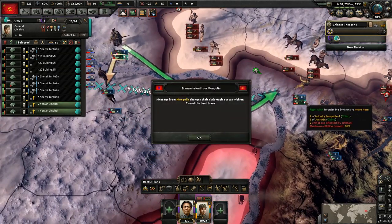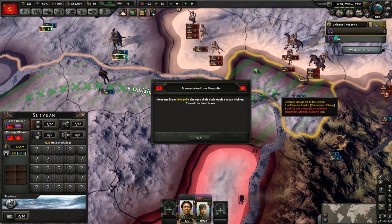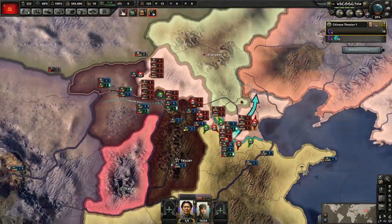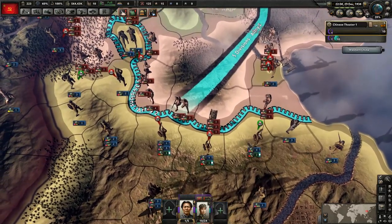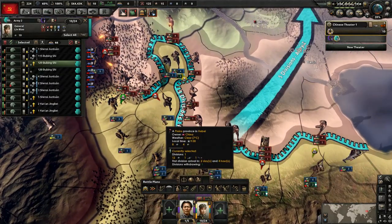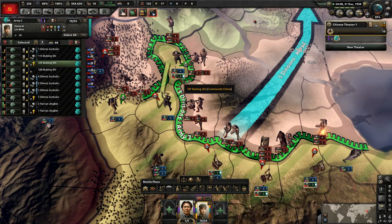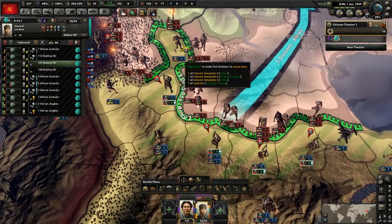It's probably beneficial to leave this province — not defending that one anymore. But man, defending a mountain province, why would you give that up? I think it would be helpful to keep fighting there. Mongolia did cancel their land lease to us unfortunately, such a shame. Losing here — there's really not much I can do here, just keep on falling back. We're actually about to get surrounded here so that wouldn't be good — we only have 10 divisions, that's 10% of our army. So let's get them pulled back, and then hopefully nobody goes over there on their own.